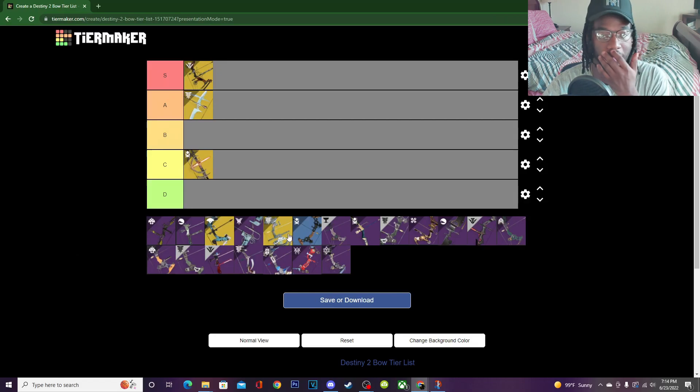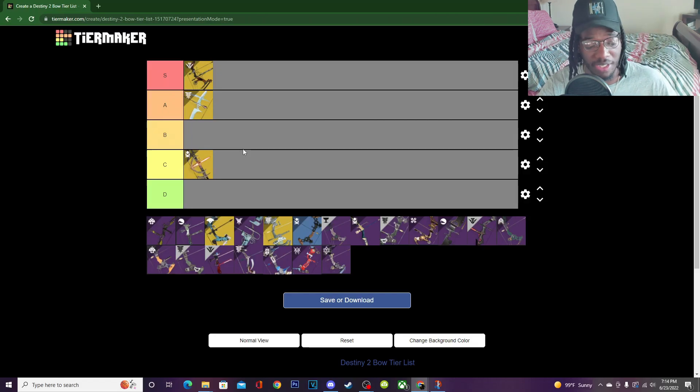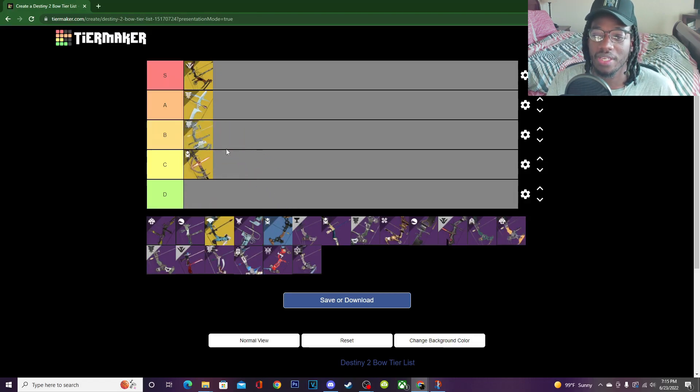Next is Trinity Ghoul — probably my favorite bow in the game excluding Le Monarque, which I feel is too cheesy so I don't use it. Personal preferences aside, Trinity Ghoul is a super cool bow. I'd put it at B tier. Once you get a kill and activate Lightning Rod it's nice, but in PvP it's not that crazy. I mainly play PvP so I'll keep it at B tier.